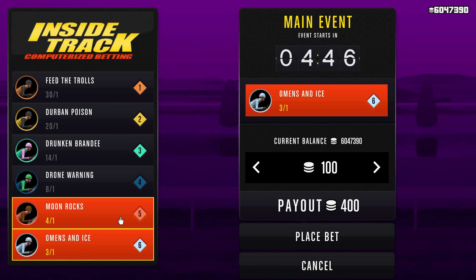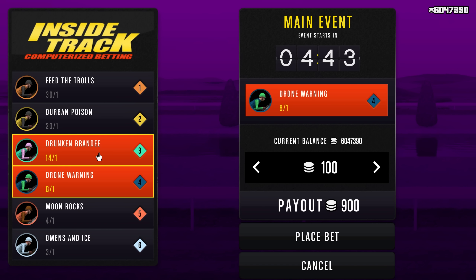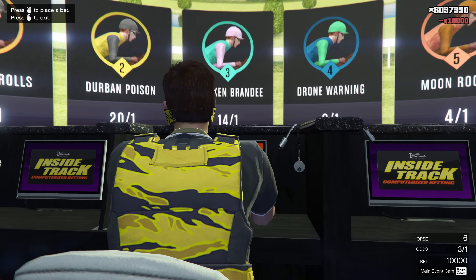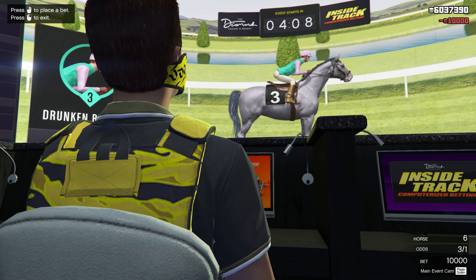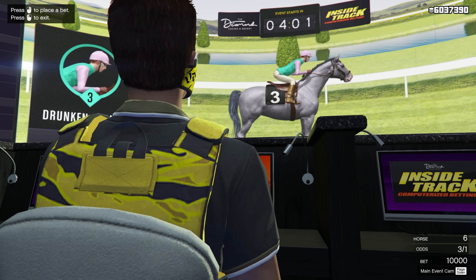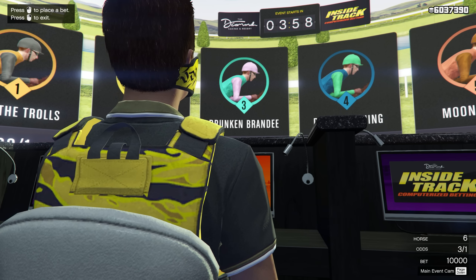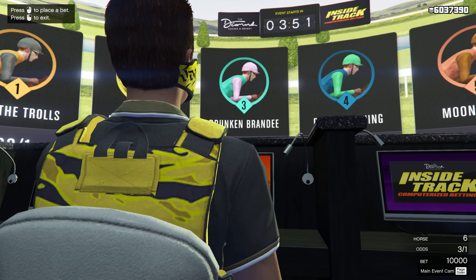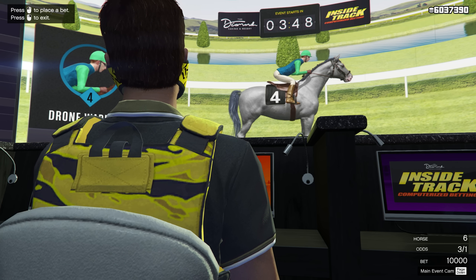We've got a whole new selection of horses. It looks like the best one for this selection is Omens and Ice, which will give us a payout three times the amount if we win — 30,000 chips. So let's do the max bet and wait another four minutes. Even though this seems slow having to wait around five minutes per event, it's honestly a better money method than most right now, and you don't have to be any level or meet any requirement to do this.